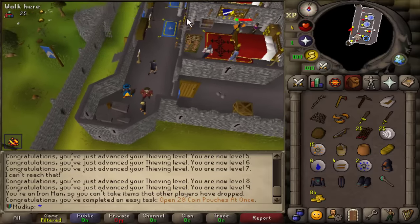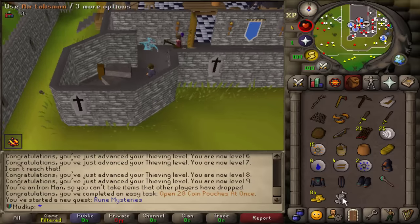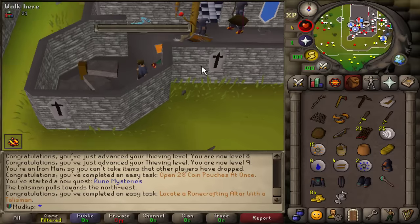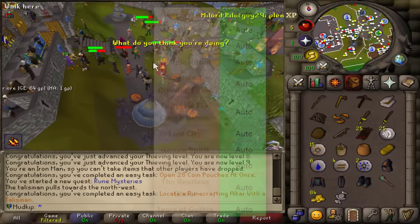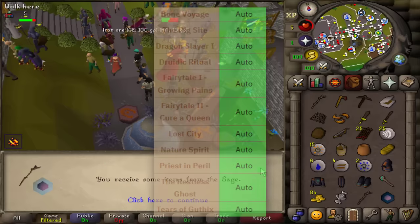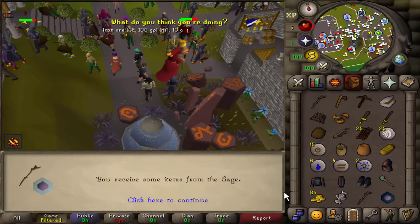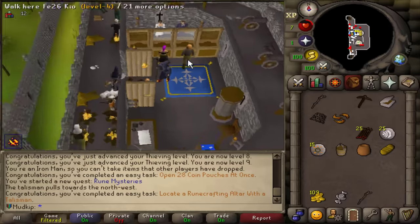Now I'm going to talk to Duke Horacio to start Rune Mysteries, because he gives an air talisman — so if we go downstairs and locate with it, that is 10 points. With each area you unlock, including the starting areas, there are certain quests that are auto-completed, and one of those is Lost City, which means you can just claim a Dramen staff for free. I'm going to take the GP out of the bank and put some stuff in there, and we'll get moving.